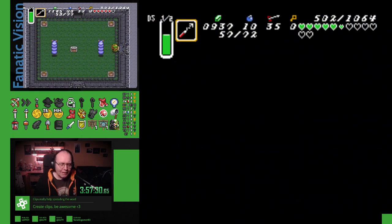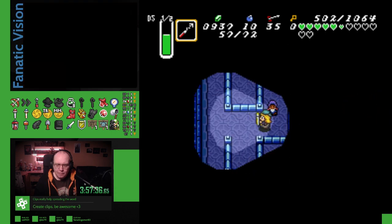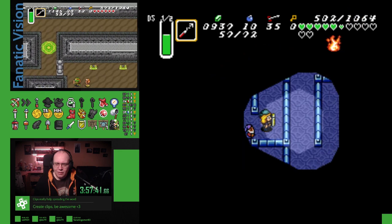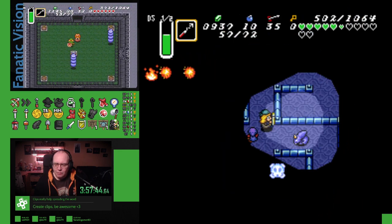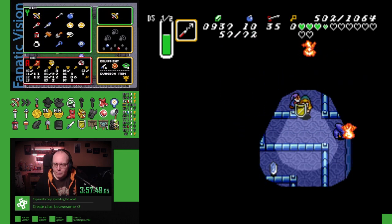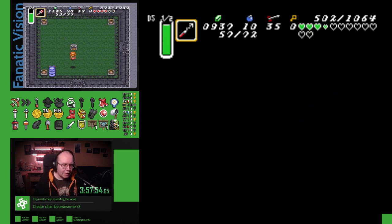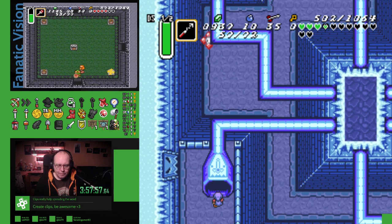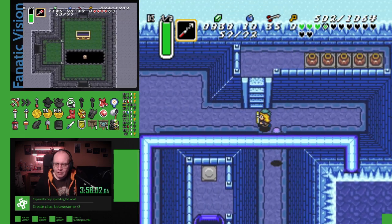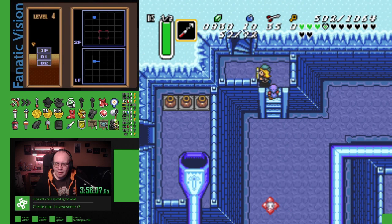I was going to bring him to his home because I know where his home is, but I got distracted because we have all these fancy new things in here. Let's see — we got mirror. This gave us so many new things. Mirror. Eastern Palace had all the health. I feel like it's rather easy to get distracted in here.